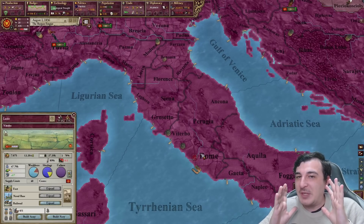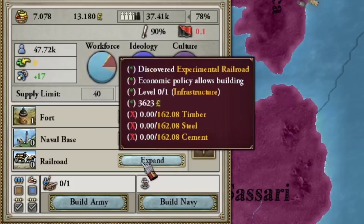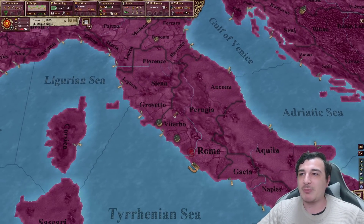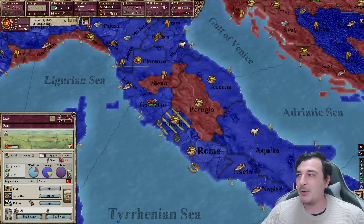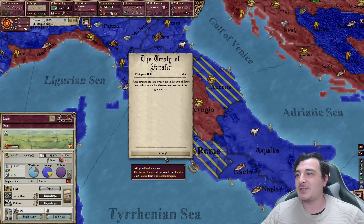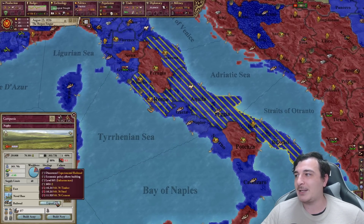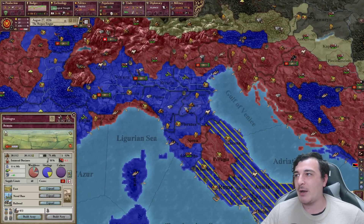Are you guys ready for the best feature of Vicky 2? That is correct — we're building railroads, boys. Look at this juicy button: build a railroad, sir. We're going to build railroads in every single province. Go to the infrastructure map mode, hold control and click the buttons. We can also build a naval base. Control, hold the button and click on railroad expansion — so we get railroads everywhere around our country.